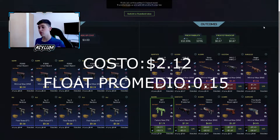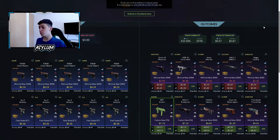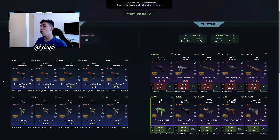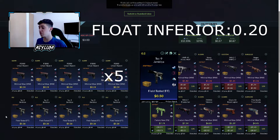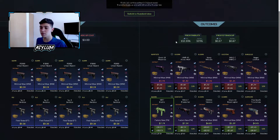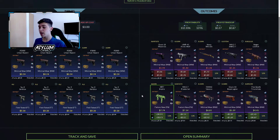Pasemos con el último contrato del video de hoy. El float es de Minimal Wear, o sea, abajo de 0.15. En este contrato todas las armas son con StatTrak, o sea, no va a salir un arma sin StatTrak. Hay que comprar 5 skins de Minimal Wear de la caja Clutch con un float inferior a 0.01, y hay que comprar otras 5 de la caja de la Operación Wild Fire en Field Tested con un float inferior a 0.20. El contrato sale 3 dólares, y en D-Market saldrá alrededor de 2.10 a 2.20, bastante menos. Tenemos un 112% a ganar y alrededor de 40 centavos de profit por contrato. La MP7 Empire tiene un 10% de que salga, y si sale ganamos casi 4 dólares. Ganamos con todas las skins de la Operación Wild Fire y con todas las demás perdemos.